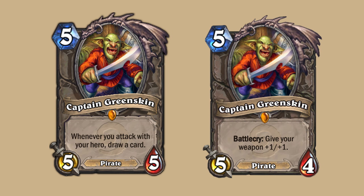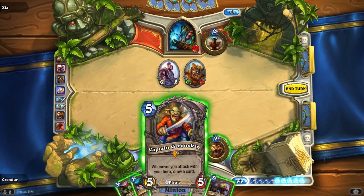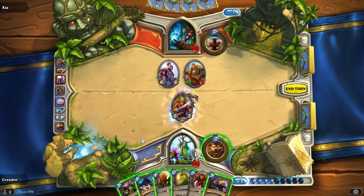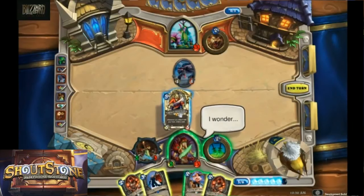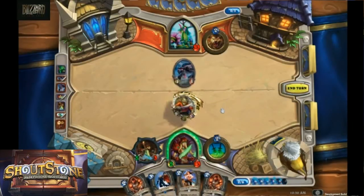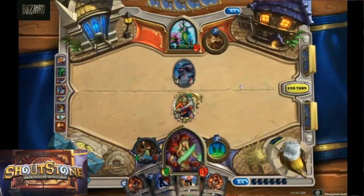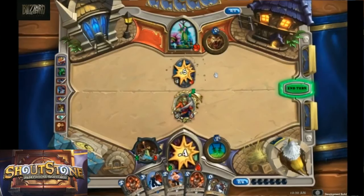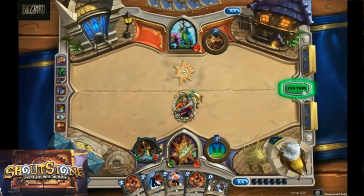Speaking of pirates, Captain Greenskin used to be very different in closed beta. Prior to the nerf, he used to be a 5-5 with the effect of drawing a card whenever you attack with your hero. A 5-5 body for 5 mana is not bad by itself, but the effect of drawing cards when your hero attacks made him too powerful. If you got one swing of your weapon, you had a 5-5 body that drew a card, which is pretty good, but if you could trigger the effect twice like with Doomhammer or Foolsbane or across 2 turns, the effect is insane.